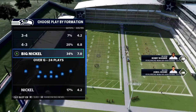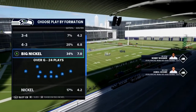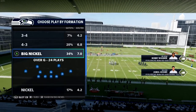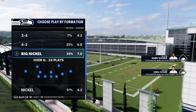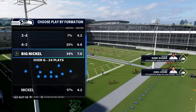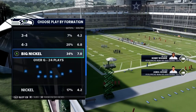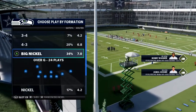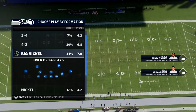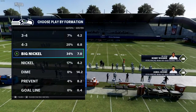Today I wanted to talk about run defense in Madden - common mistakes and run fits, because it's not a very well-known thing and not many people know how to see them. We'll go over that using the big nickel package, because it's primarily a pass defense - it gets your fast players out there and, as we'll see with run fits, just puts them in the right spots to make plays.